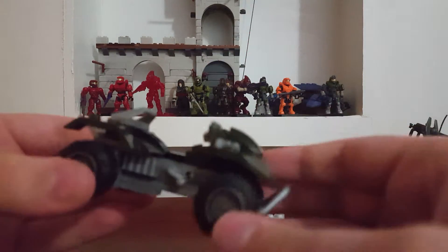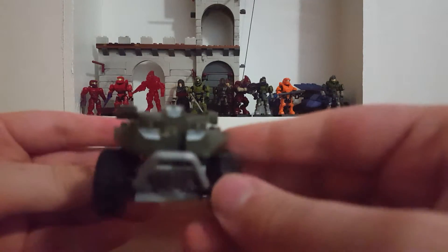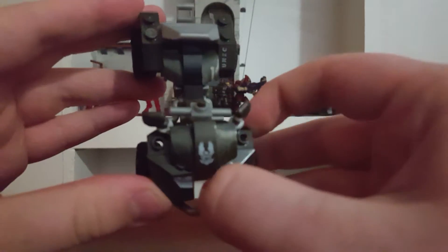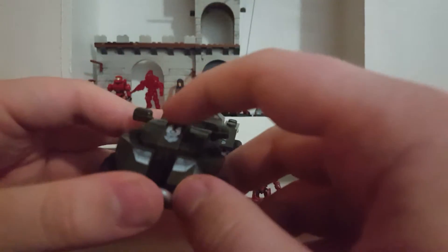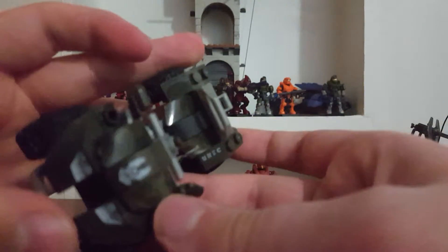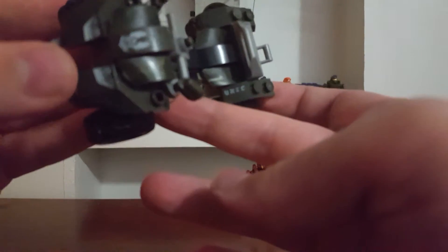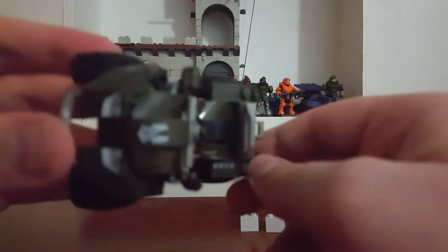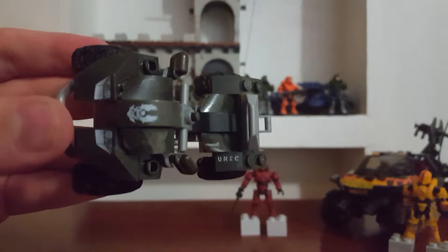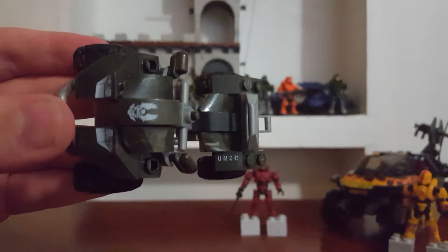So the Mongoose itself — this is a pretty nice Mongoose. We'll start at the front. No stickers in the set, it's all printed. There is a space between the two front things like it's supposed to be the UNSC logo here, another one here, but this one I think it's spelled out. It looks like the N and S have been scratched up.